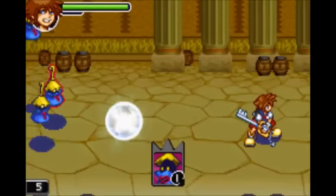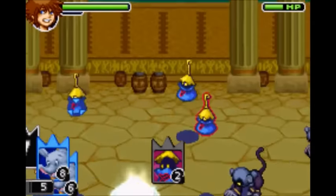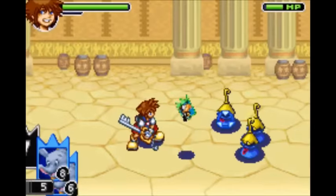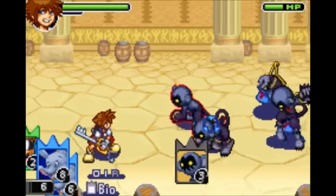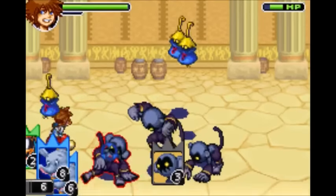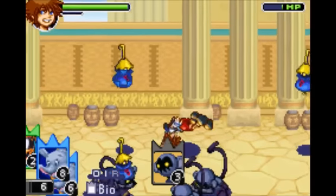Next is the Wizard Card. It gives you Magic Boost, which negates the use of summon cards but in return powers up your magic. Next is one of my personal favorites, the Neo Shadow Card, which gives you Bio. It gradually drops the health of all of your opponents. It can never flat out kill them though, so you will have to deal the finishing blow yourself.